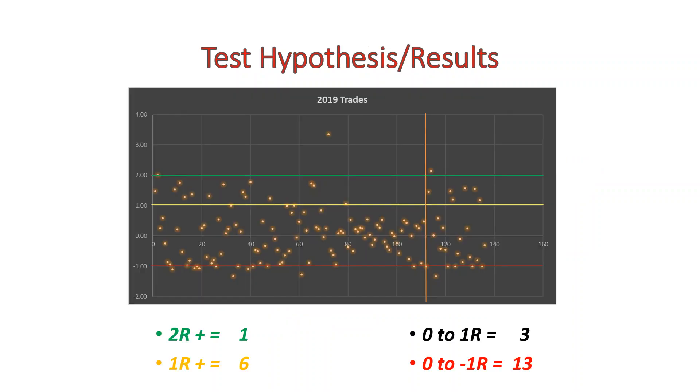After gathering all that, you can see this orange line here is where I started. I was able to get seven trades above that 1R level out of 23, which is way better than 19 out of 112 — so I call that a win. I was also able to keep my losers fairly small within that 1R level, so that was a good aspect of it.